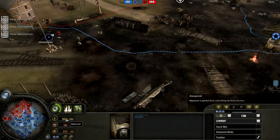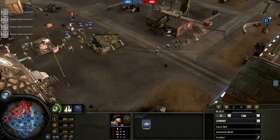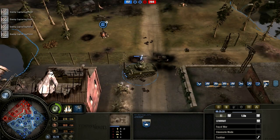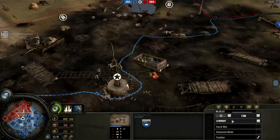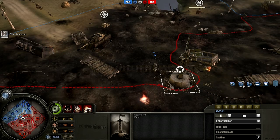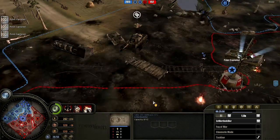The American player is still floating 1000 manpower — I don't know why he's doing that. He's still building more Rangers; he actually only has Rangers: four squads of Rangers with two squads of riflemen, both V3, one 105 and a Sherman. The Axis player has two Volks Grenadier squads, a single Flamed Pioneer, a King Tiger, and also a half-track — though that doesn't really do anything, just chilling in the back.